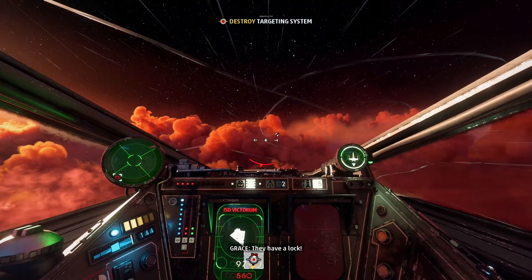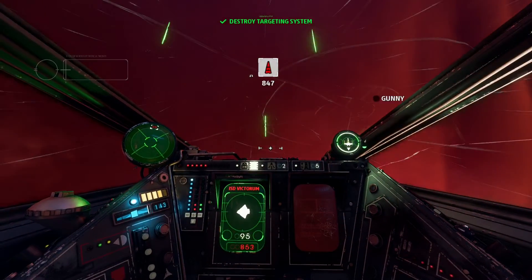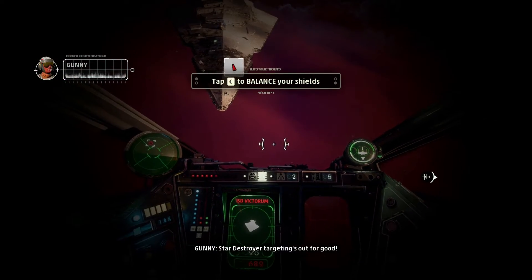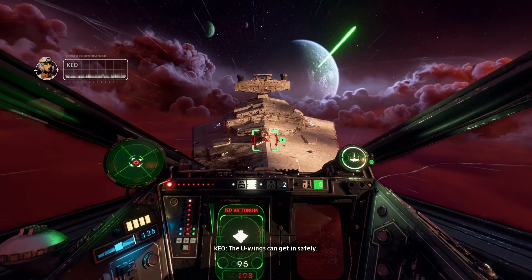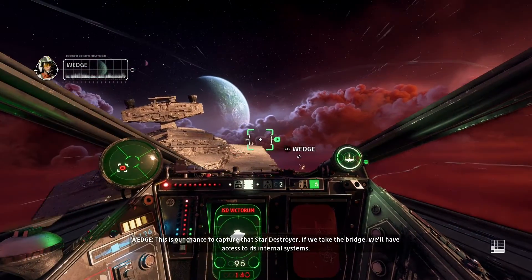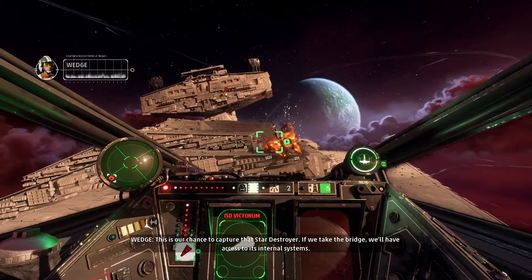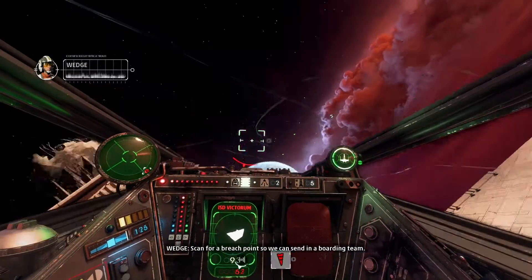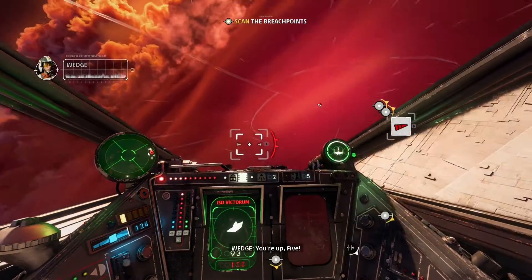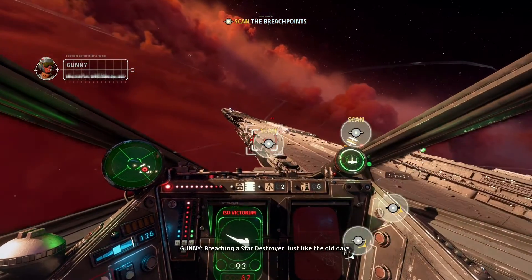They have a lock. I'm with you. Star Destroyer target — yeah, I know what to do. It ends up for good — your wings can get in safely. This is our chance to capture that Star Destroyer — if we take the bridge, we'll have access to its internal systems. Stand by for a breach point so we can send in the boarding team. Breaching a Star Destroyer — just like the old days.